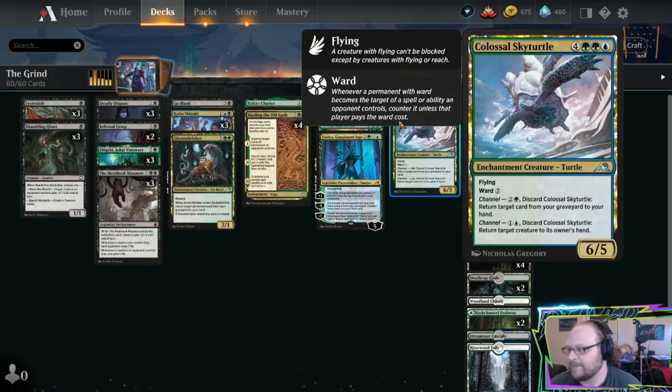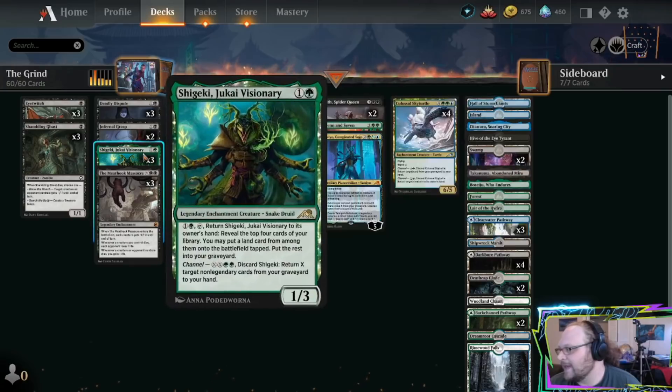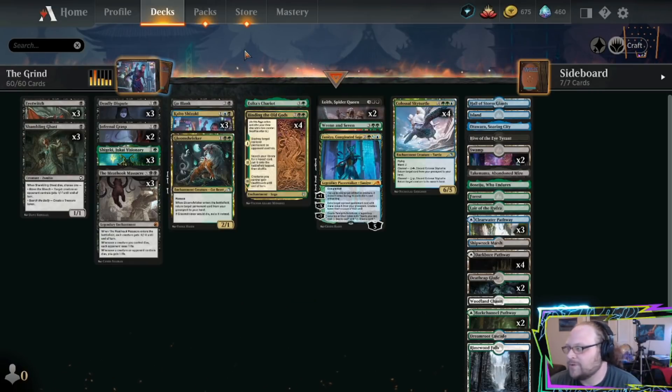Colossal Sky Turtle lets you channel it to get something back from your graveyard to your hand. Shigeki allows you to channel it to get multiple non-legendary cards back from your graveyard to your hand. It's a loop that allows you to get back multiple cards every turn or two, especially depending on how much mana you have. The loop is entirely uncounterable because it works completely off of channel abilities. It can be interacted with things like Overcharged Amalgam or Mirror Shell Crab — things that can counter abilities. So it's not completely uncounterable, but for most purposes it's more or less not something that can be interacted with as easily.